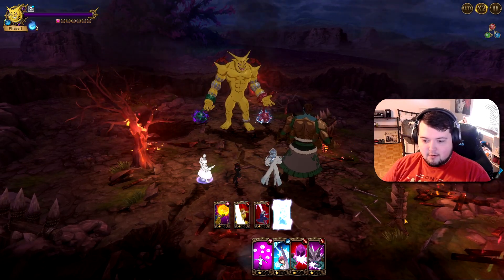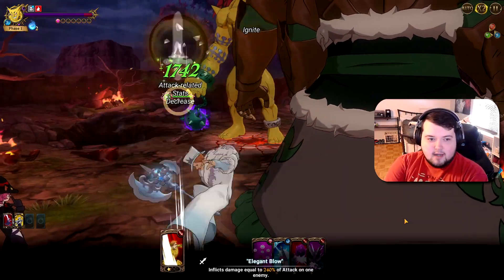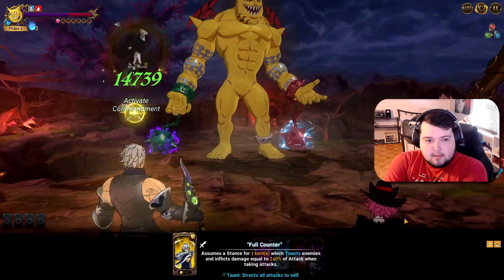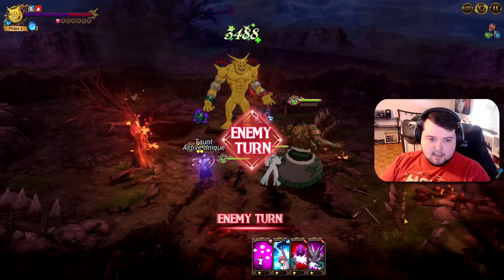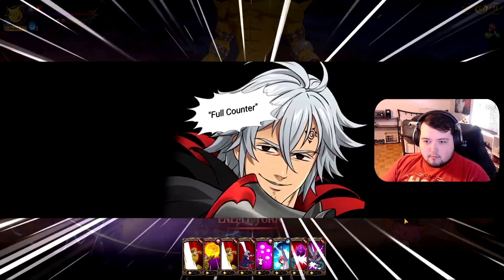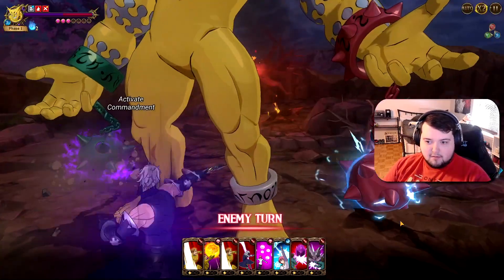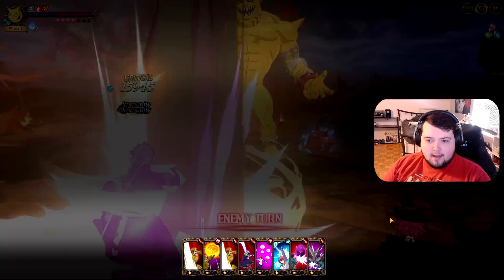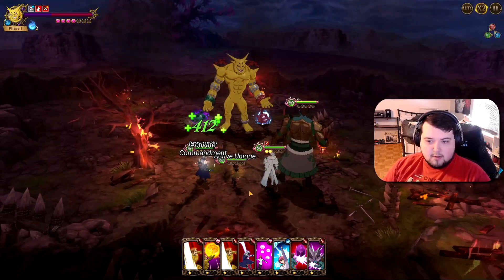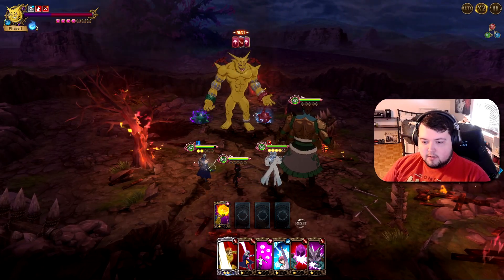You kind of want to just throw a bunch of stuff out. I've got Estarosa because I just wanted to have a decent type advantage team, so the counters aren't like anything super crazy. Plus I'm not prioritizing getting a high level counter by any means. You can see it's kind of helpful to sort of focus his attacks on one character, and most of his attacks are either going to be single target or he has an AoE card, but it's still going to hit his counter either way.